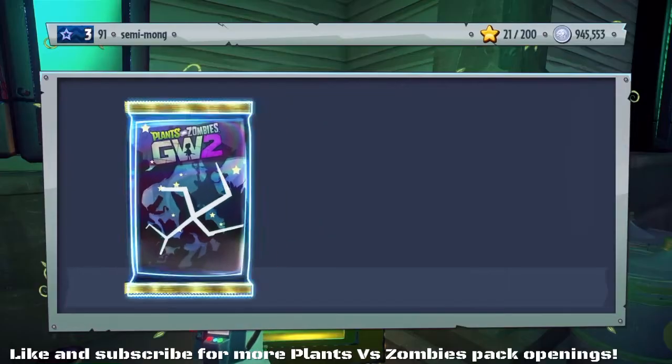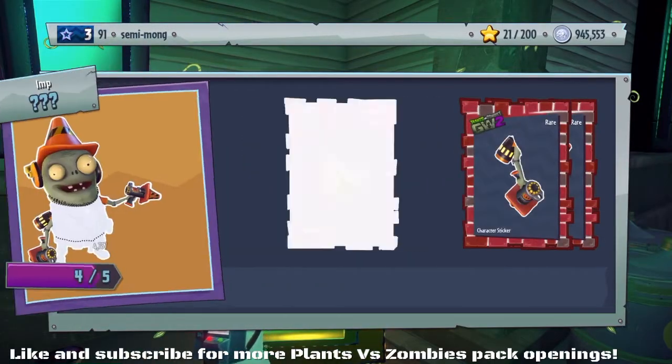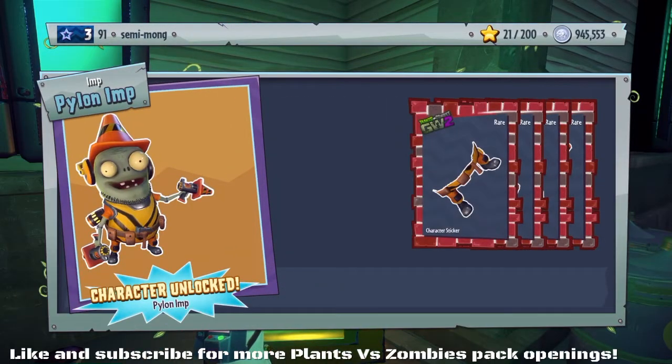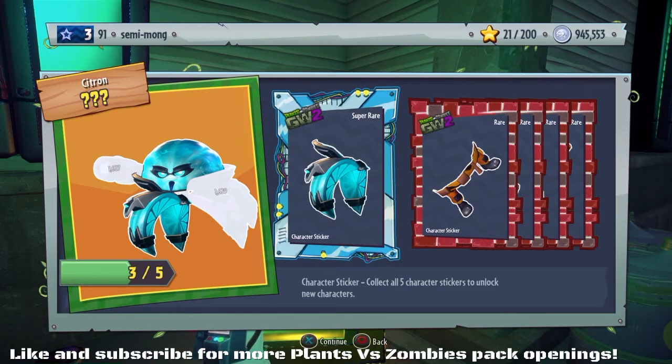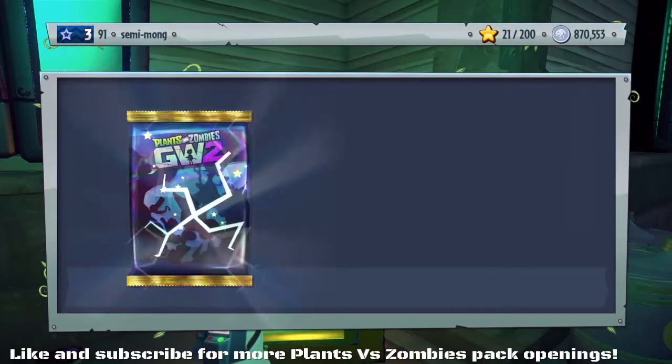Let's open up the first one. I'm hoping for a legendary character. Have we got the pylon pusher? Yeah, we've got a pylon pusher. Nice. And we've got another one for the electro citron or is it the ice citron? I'm not quite sure. But pylon pusher, I'm definitely happy about.